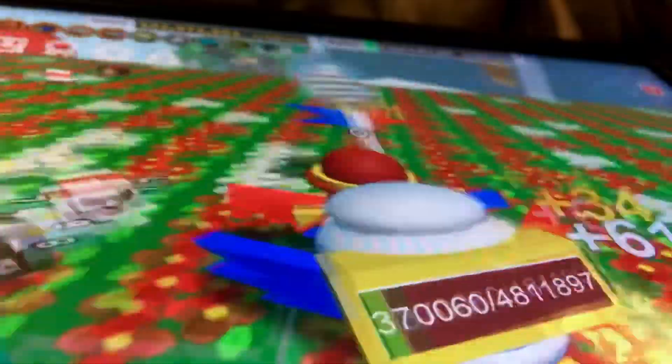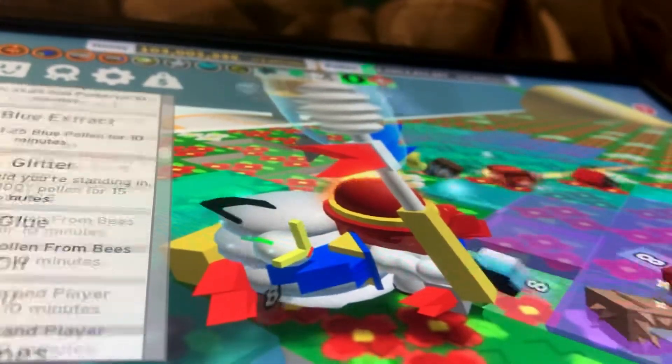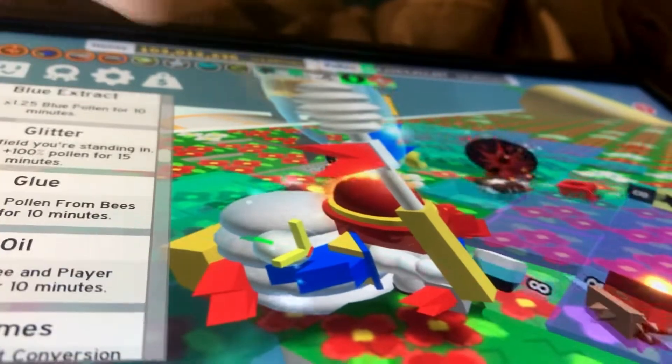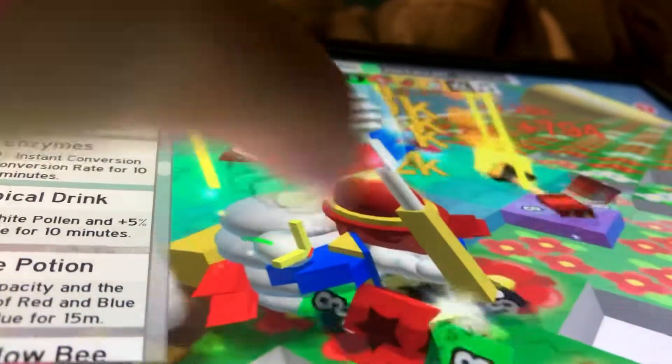Starting off, I place the sprinklers down. I'm not using that many gumdrops right now, but I am just going to use one glitter. Maybe a glue too, and enzyme. That is all we need right now. Let's get into it.